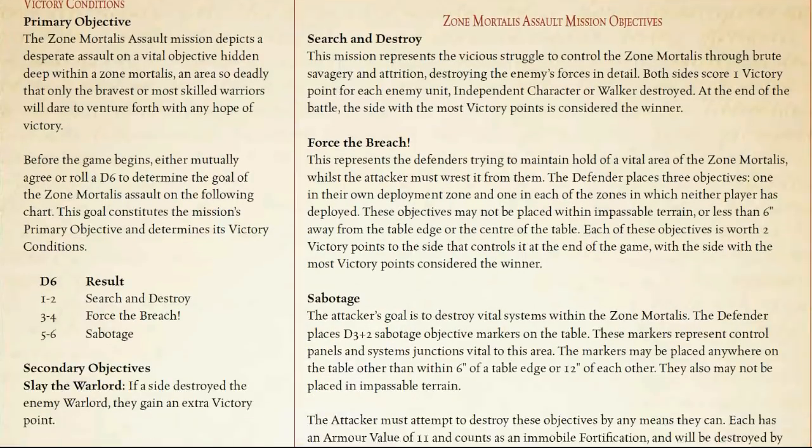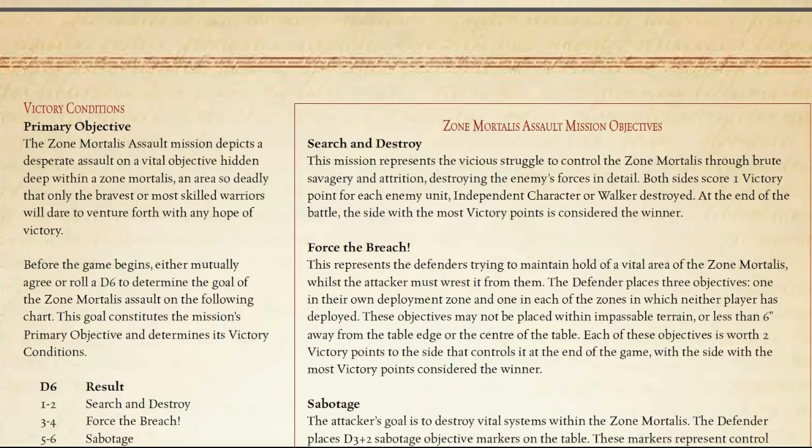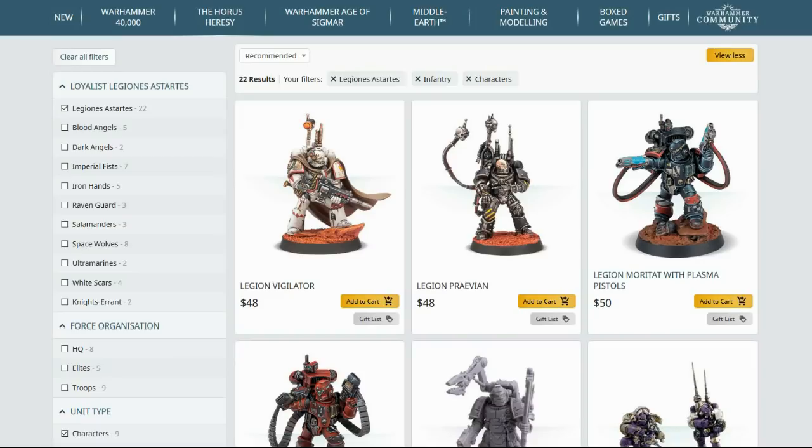Most missions have you deploy half your army in the Zone Mortalis game on the edge of the board. The edge you deploy on is randomized to a degree — you usually end up with two edges to pick from, and your opponent gets the opposite two edges. Most of your reserves come from those directions, because obviously only half your army starts on the board. With all this in mind, let's look at some units and go through the things worth taking.